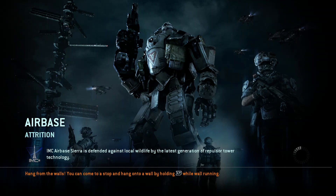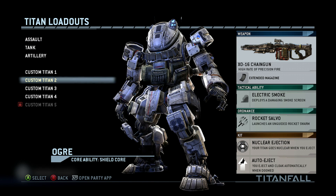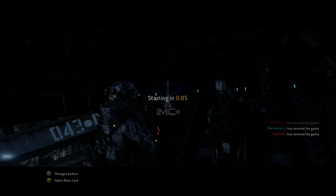We have the survival perk so we automatically eject, so we don't need to worry about timing that. The Ogre — unfortunately you need to run both campaigns to unlock it, which is a bit much. That's our loadout: electronic smoke to get rid of the cowboys, and the salvo, because it's not worth waiting for the lock-on time.